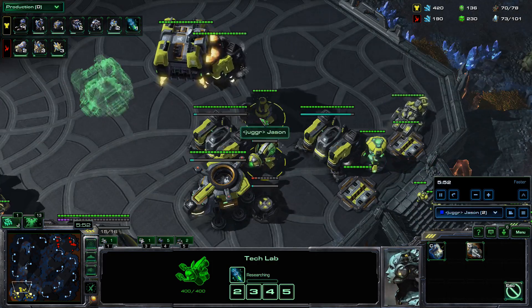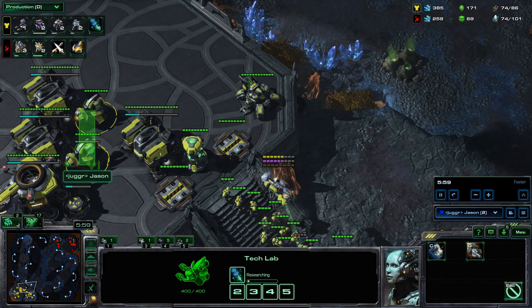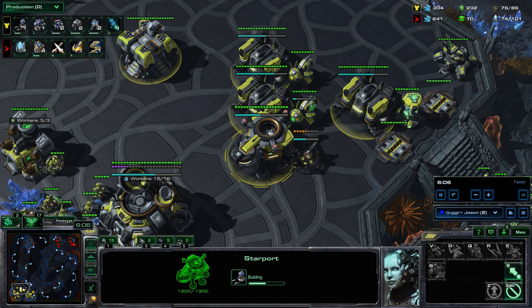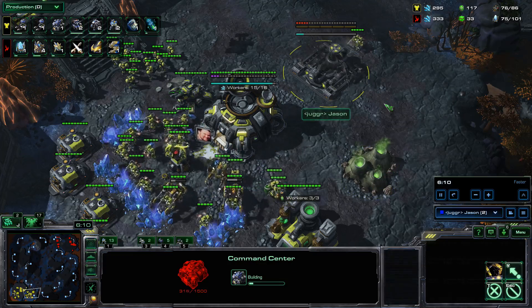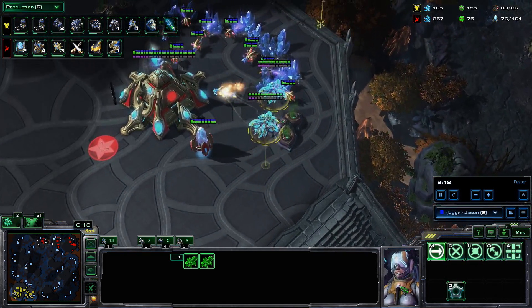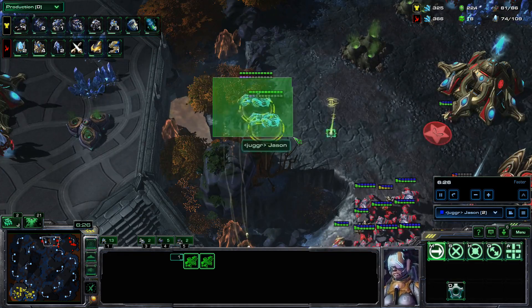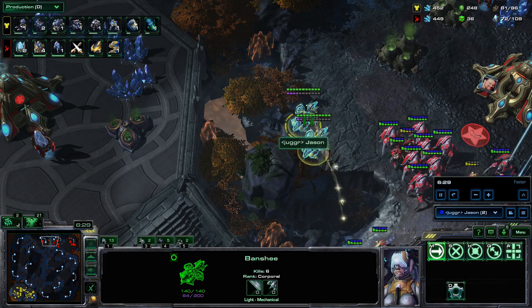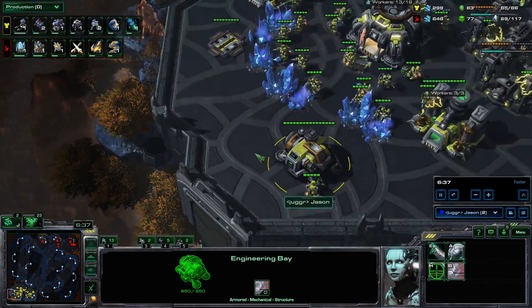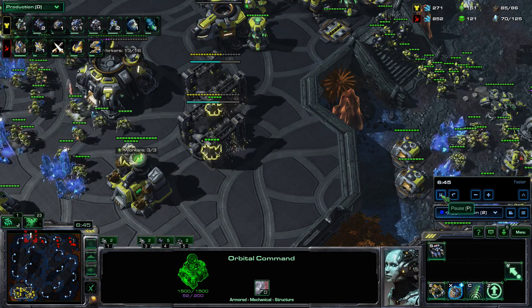We're going to swap these off and get stim right away. Combat shields can wait a little bit because you're usually tight on gas right now and you're not really attacking before stim is done — since combat shields takes less time, it's okay to start it later. Both barracks get reactors and you're just going to make widow mines and medivacs. You get your third gas, your third command center, and this transitions into a normal TvP build — but you get the advantage of that little bit of extra damage done early game. A lot of Protoss players don't expect the banshees. You go up to your five racks, plus-one should be halfway done, and then you just play TvP.